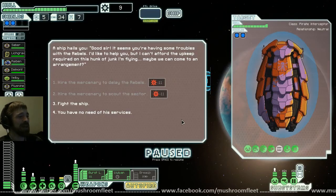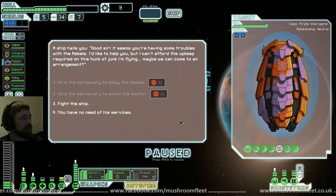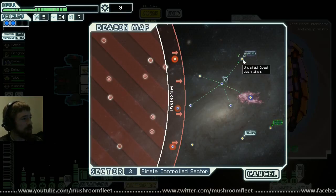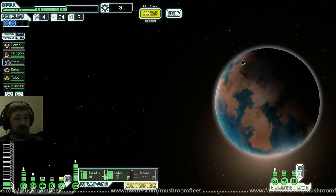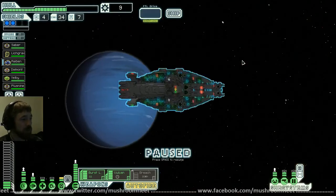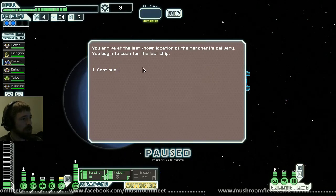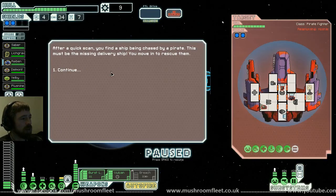Look at all this scrap — I could have paid him for information on the sector, but we're at the end so I'll say I have no need of his services. Don't need to kill him — on my way to get the quest. I got the rebel fleet to watch out for. You arrive at the last known location and begin to scan. You find a ship being chased by a pirate. Let's go save that delivery.